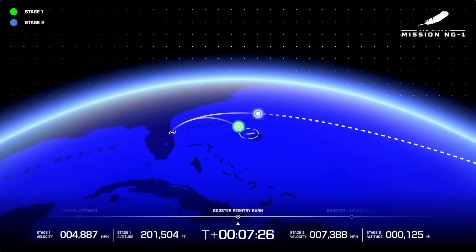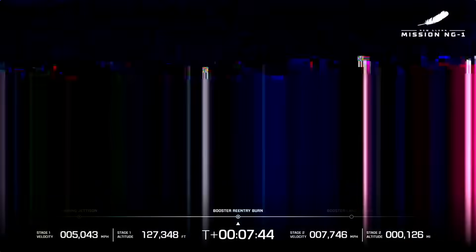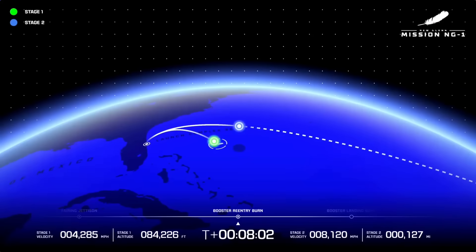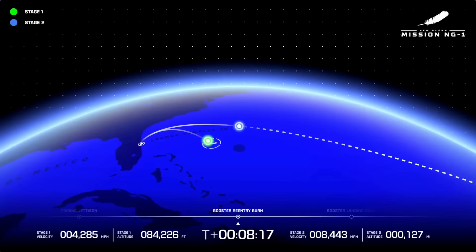Good chamber pressures on both BE-3Us. All three engines relight confirmed. Body rates look good on GS2, continuing through its planned burn — about 7 minutes 45 seconds in. Seeing good mixture ratio response on the BE-3U engines, seeing good throttle profile. Chamber pressures continue to look good throughout the burn.